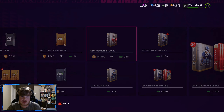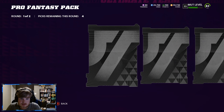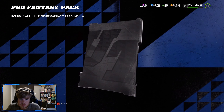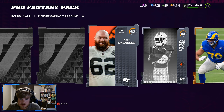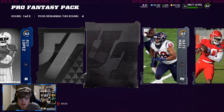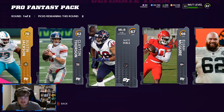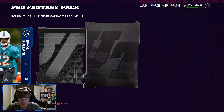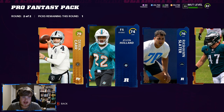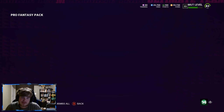Pro fantasy pack right here — give me something. Give me something, please. We get a gold. I'm not expecting anything out of the first rounds, but these just have no hope. Look at how bad these packs are. I'm gonna take the Rashawn Slater because I think that's a better rookie card.